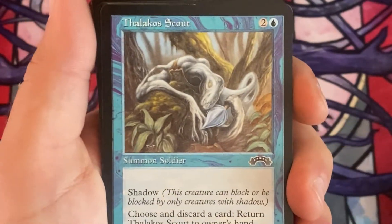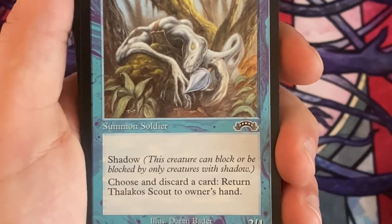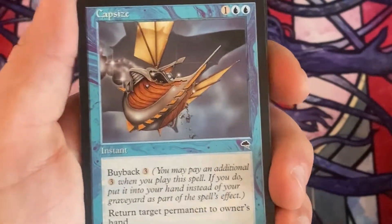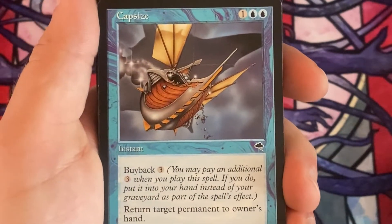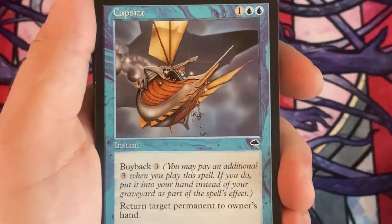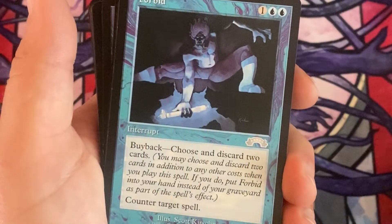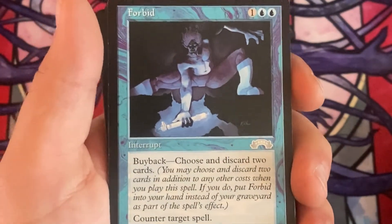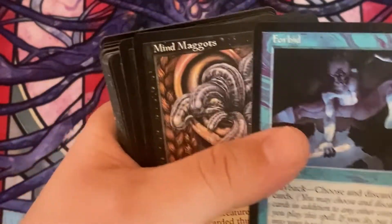Now we're on to the Shadow section. We've got a Thalicose Scout — it's a Summon Soldier with Shadow, and you can bounce it to your hand by discarding a card. Then my favorite spell of all time: Capsize. This card is busted. That buyback never made a return for a reason, because every card with buyback can be broken very easily. Then another unique Counterspell — Forbid. It's another buyback one; at the expense of discarding two cards you can get this card back to your hand. We've got two of them, nice.